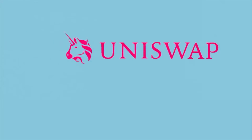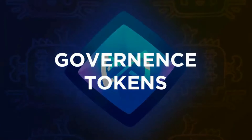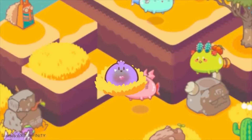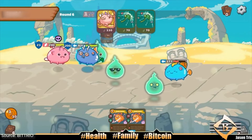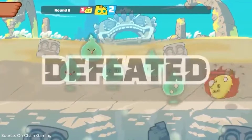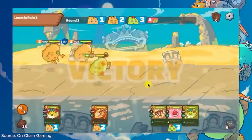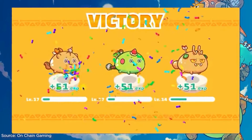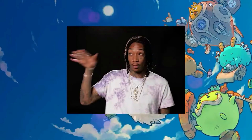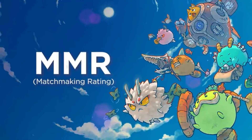The play-to-earn game par excellence is Axie Infinity, a game in which the earning mechanism works through the Ethereum token and the Ronin wallet, which allows players to collect and exchange in-game items. The graphic style and mechanics of the game are very similar to the famous Pokémon saga. The player's aim is to challenge other Axies, controlled either by the game's artificial intelligence or by another player. At the end of the battles, players can get new monsters or rewards that can be exchanged for Ethereum. In November 2021, an Axie was sold for the modest sum of 300 ETH, approximately 750 thousand dollars.